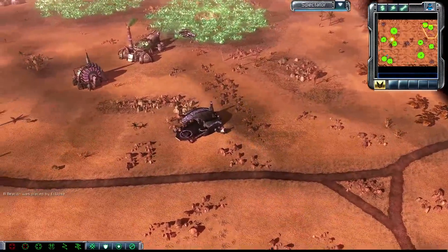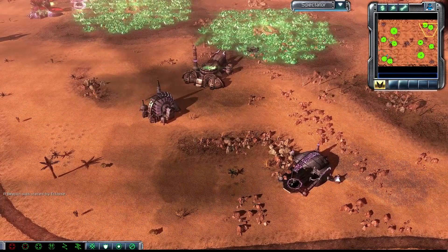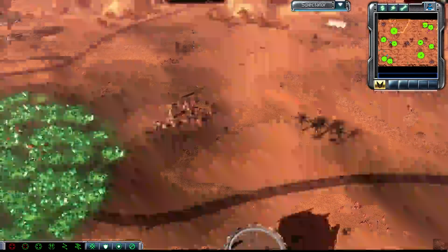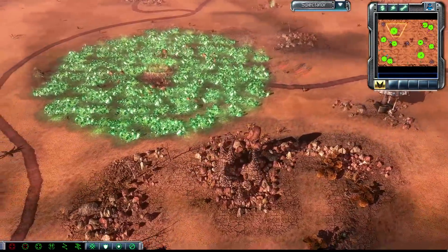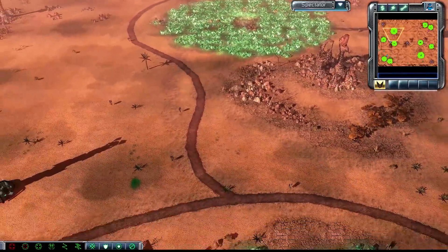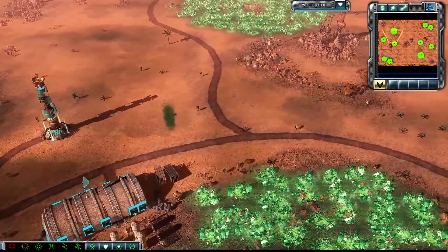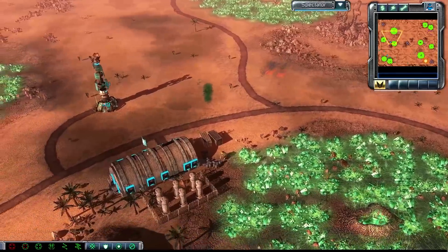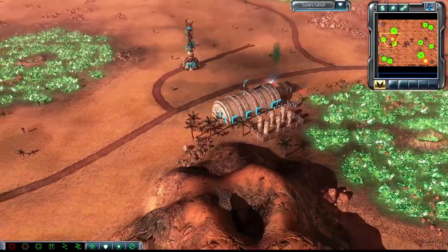My personal favorite faction. Black Hand has a lot of people's favorites. I think I gotta go with Steel Talons, almost entirely because of Titans. It's not necessarily what I play the most, but that's the one that I like the most. For the longest time, two flame tanks with purifying flame in the back line of an enemy — before they even realized they were there, you took out maybe two, three tech things, a bunch of power. It was very, very fun.